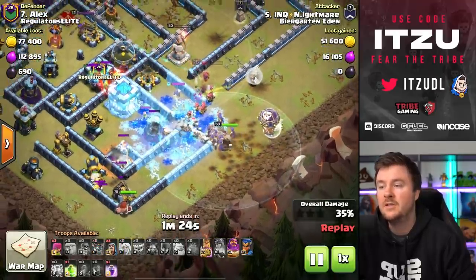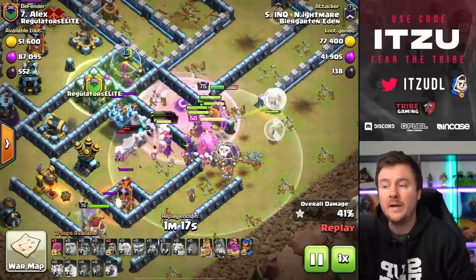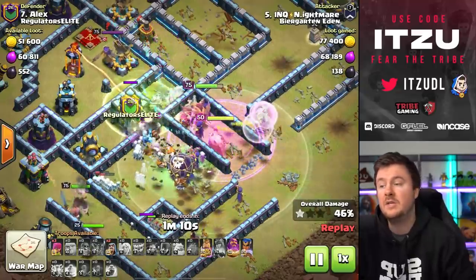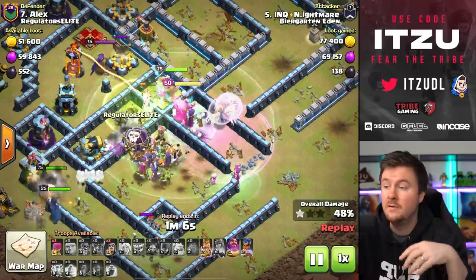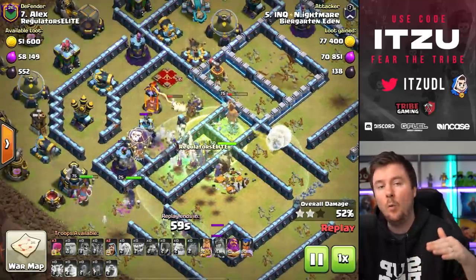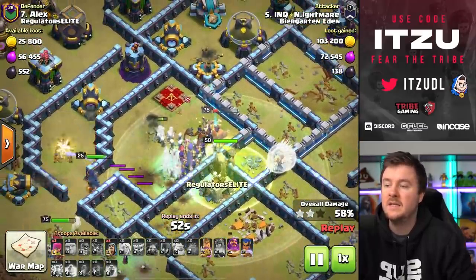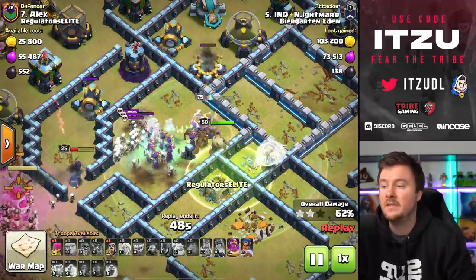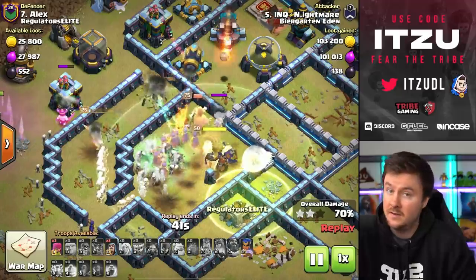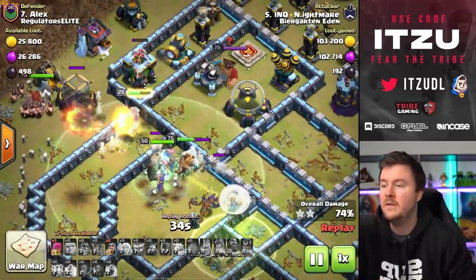Now we're into the next phase: the witches are getting used into the town hall — that's how you want to do it. Queen ability used nice and early just to make sure she's getting all of those buildings out, and now those witches are getting into the town hall. A nice rage to get the town hall down really quickly. Then there's a hero tornado trap causing the witches not to jump on top of the town hall, which means he can save the warden ability — really nice reaction, not wasting the warden ability on the town hall, being really cautious about when to use it.